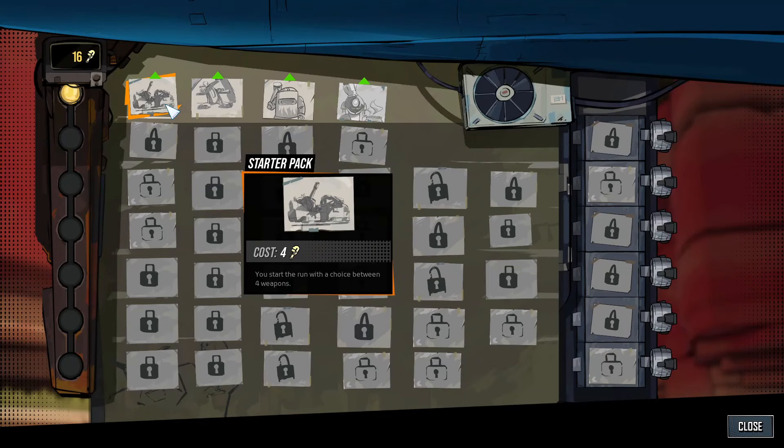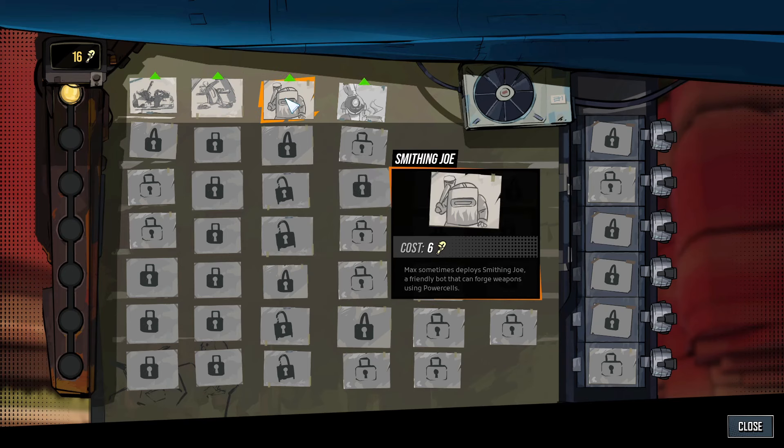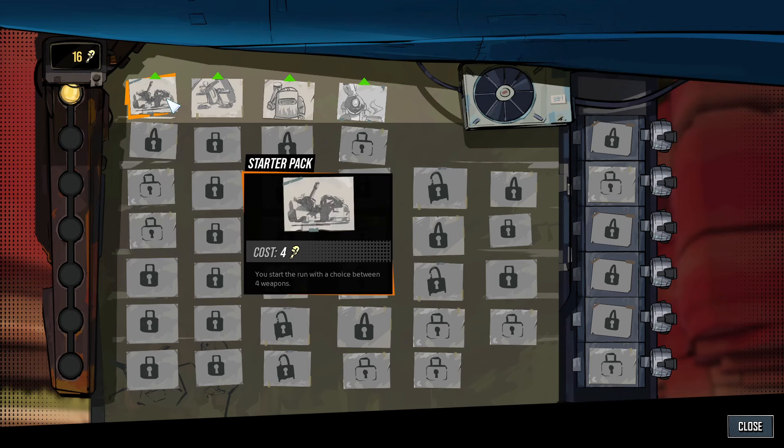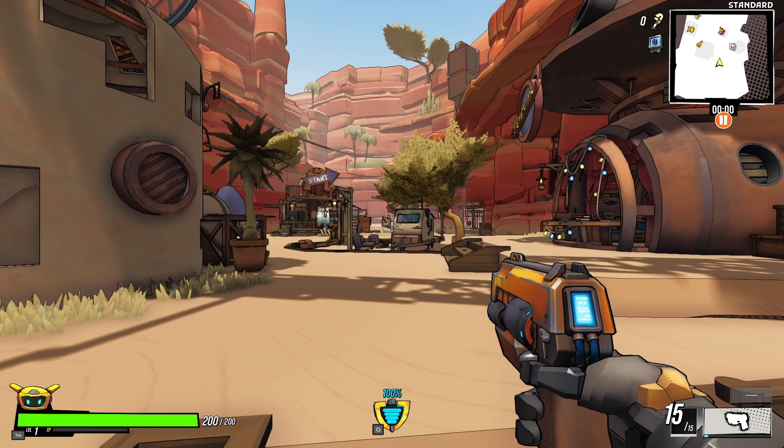Those wrenches from the data logs — we can spend them in the workshop for permanent upgrades. We can start a run with a choice of four weapons. Bizarre Bob, a friendly bot, can craft items using power cells or forge and upgrade weapons. I'm going to take that choice. Well, that was a look at Roboquest — I really enjoyed this game! I like the permanent upgrades, the weapon choice, different levels and rarities, perks and upgrades for leveling up. The enemies are cool — even drones, which I can't stand. We'll definitely be visiting this again!